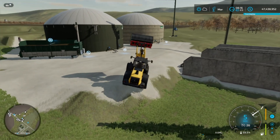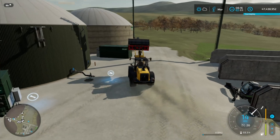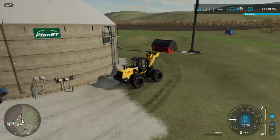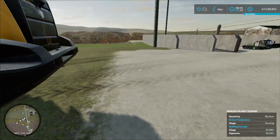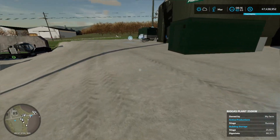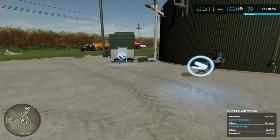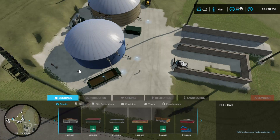You get three byproducts: you're going to get digestate, you're going to get power, and you're going to get methane. Now from what I understand, the power — if you were to go into the construction menu...